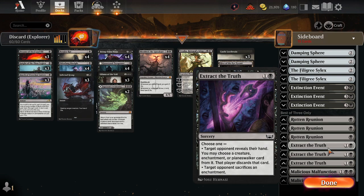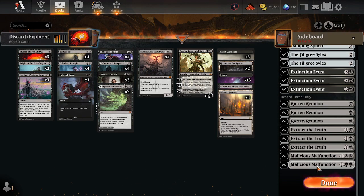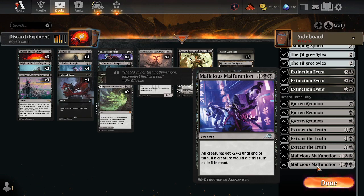We have Extract the Truth — our removal choice for enchantments, which can also hit the hand early game. So it's relevant both early game and late game, provided your opponent has an enchantment you want gone. And lastly, for low-to-the-ground decks, we have our board wipe Malicious Malfunction: minus two, minus two to all creatures, and exile them as well.